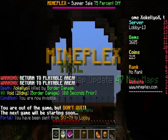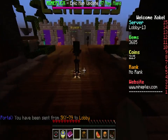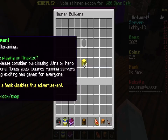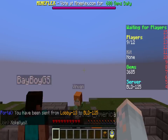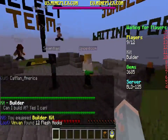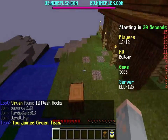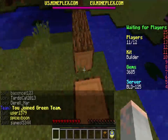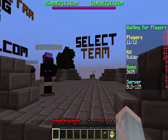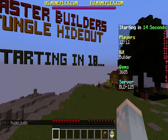Now we are going to play Master Builders. We can click an Emerald Block and go to that server. All I'm going to have to do is go to the builder kit so I can build instead of do the voting — but you have to do the voting even if you do the building, so really everybody's voting. We're waiting for more players and we're going to start in 18 seconds.